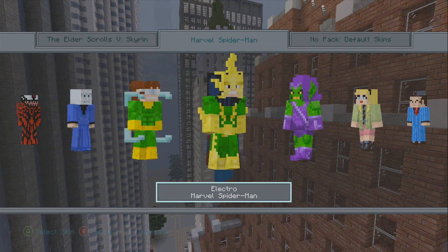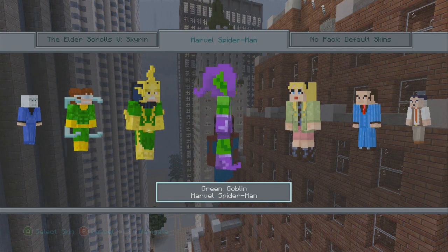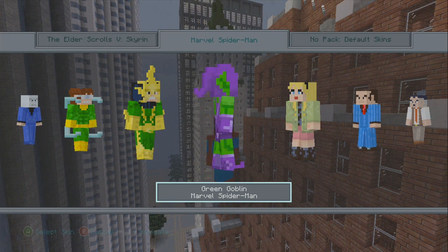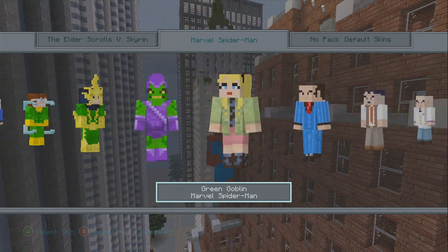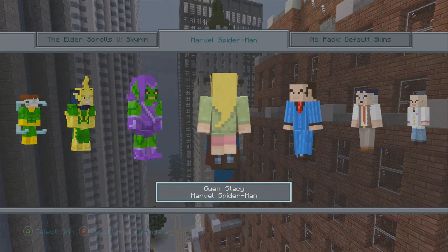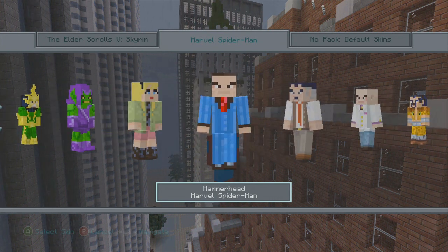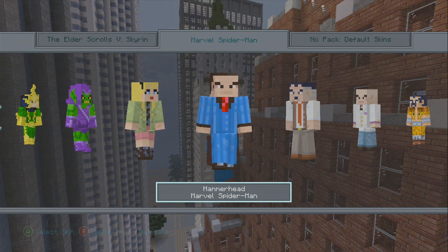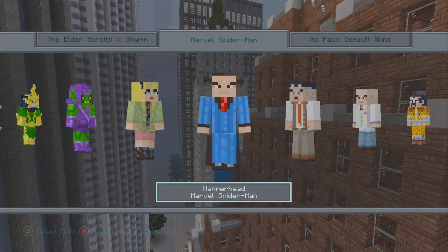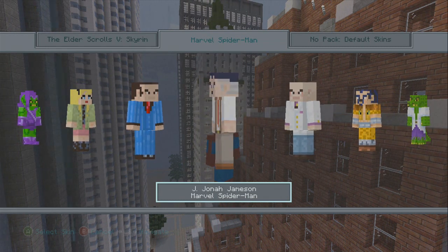Electro looks awesome, I like this one a lot. Then we have the Green Goblin — looks like an old-fashioned type of Green Goblin, pretty cool. Gwen Stacy looking pretty cute — personally in the movies I thought she was pretty good looking. Hammerhead — I don't really like Hammerhead, it's kind of like a pimp suit I suppose, kind of cool.